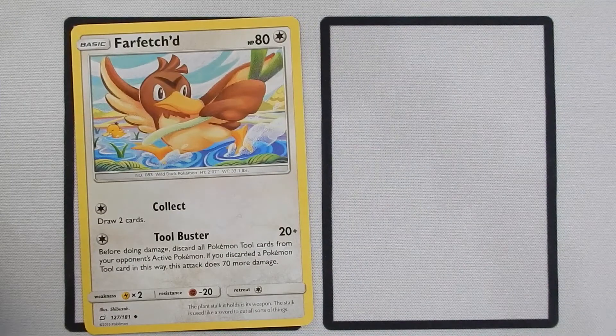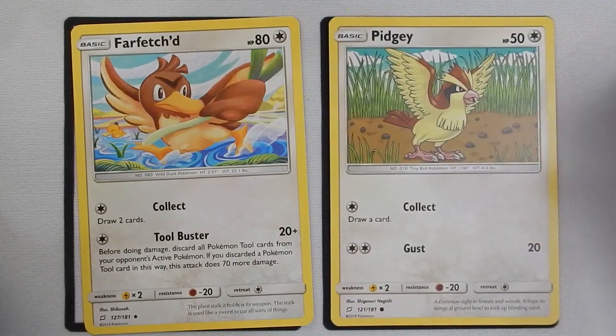We'll go ahead and get into the Pokémon, starting with our starters — the Pokémon you want to start the game off with that give you the most options for a good start. You're looking at Farfetch'd and Pidgey. Farfetch'd has the one-energy Collect that allows you to draw two cards. Pidgey has the one-energy Collect which allows you to draw a card. Both do the same kind of thing; Farfetch'd is a little bit better. Pidgey might be the one to go with if you have the rest of that evolutionary line in your hand.